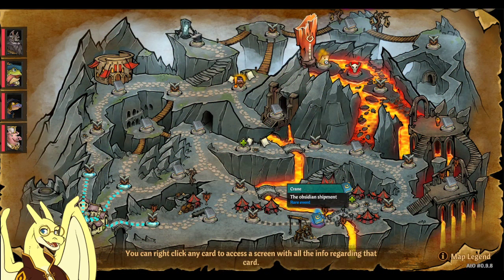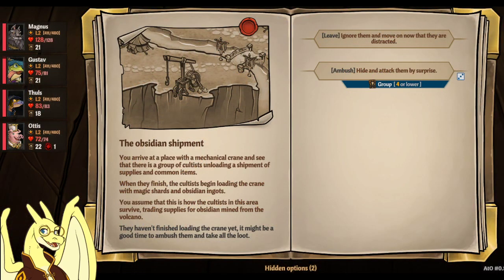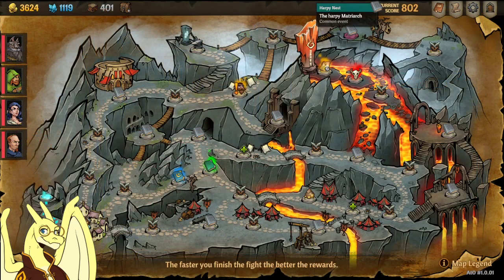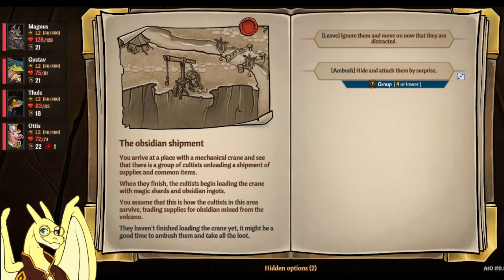Next pet is going to be Orbee — he's a bit of a long one. Use the seed for this one. There's a crane over here, and at the crane there's going to be an obsidian shipment. You're going to want to ambush the guys there and take their obsidian. Once you do that, it's going to be a long trek to Act 4. Once you get to Act 4, there's going to be a forge at the top pass. Take that pass, give them the obsidian, and they'll craft Orbee for you. You'll have Orbee unlocked.